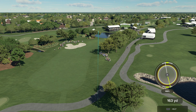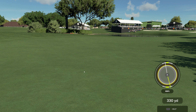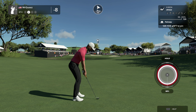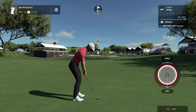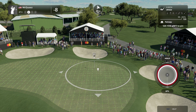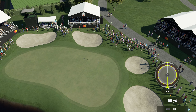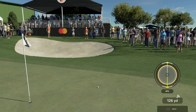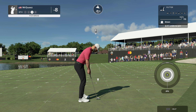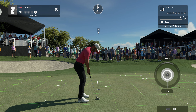Four under par is your score at the moment. Let's let this fly here on the fifth. Okay, there you go, and second shot here on the fifth. Here we go, this drops — you got a birdie. Looking good, and after that one you're at five under.